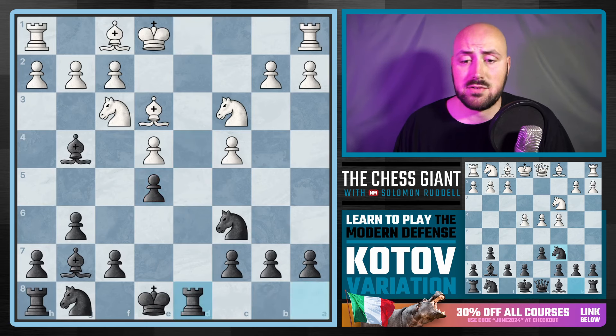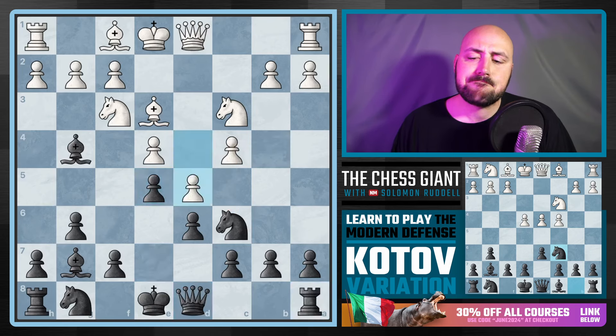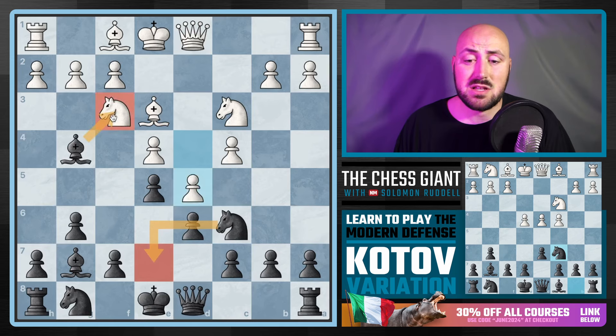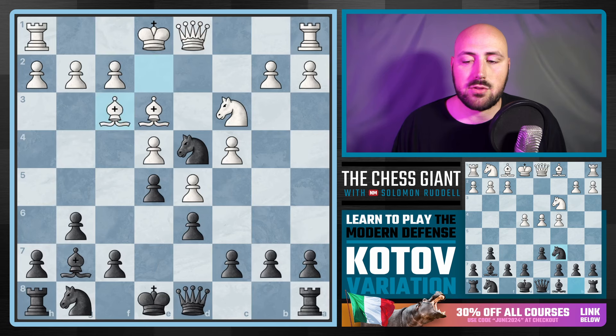Let's say we see a move like D5. Knight D4 is a good move — not the only move; Knight E7 is solid, taking on F3 is also solid here. But Knight D4 puts more pressure on that Knight. If you see something like Bishop E2, we can take on F3, then play C5. Notice the amount of support this Knight has — if you want to take it, we can take with either pawn.